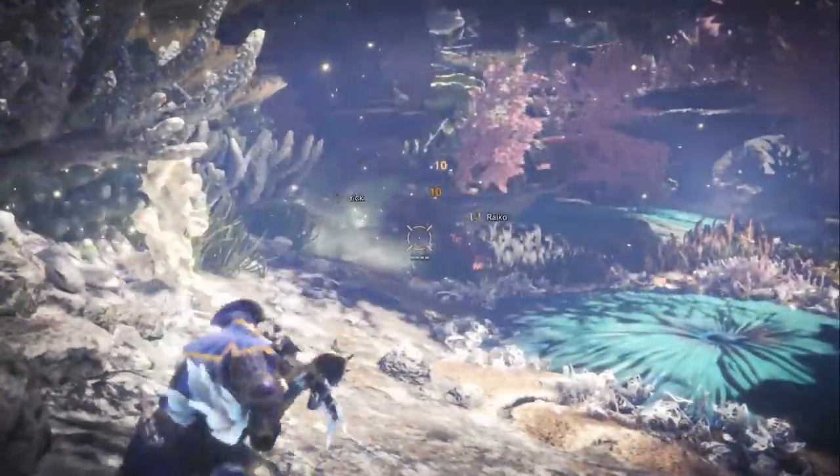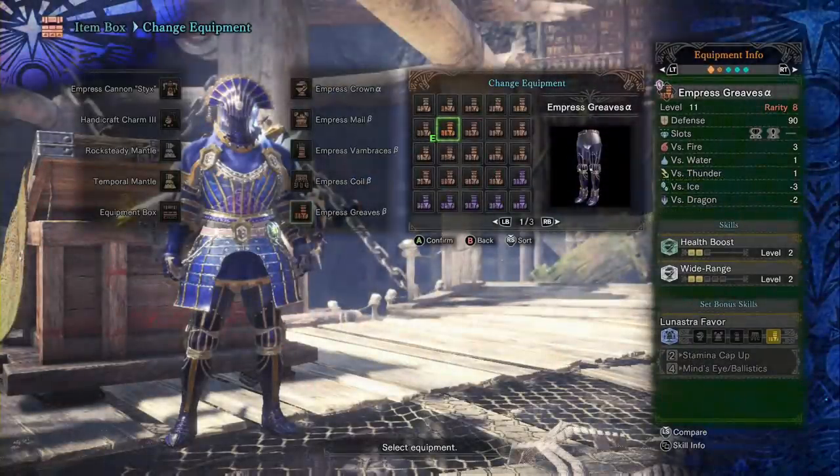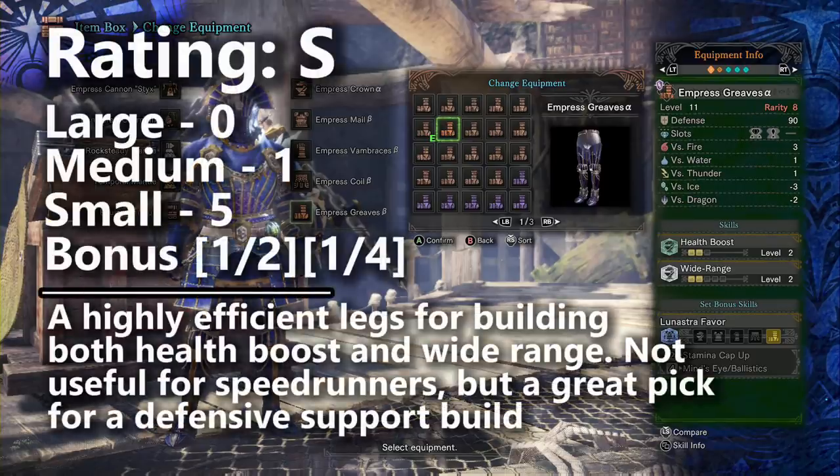Finally, we'll examine the Empress Greaves Beta and Alpha — the leggings of the Lunastra Alpha Beta set. The alpha version of the leggings may be your top choice for finishing off the Wide Range skill plus the Health Boost skill. The alpha and beta versions deserve separate ratings because they function so differently from each other. The Empress Greaves Alpha deserves an S tier rating for both efficiency and usefulness for anyone wanting to build a multiplayer support character that uses the Wide Range skill.